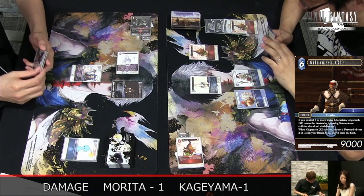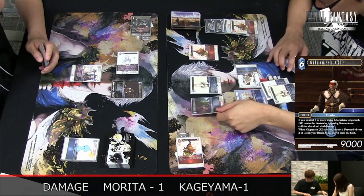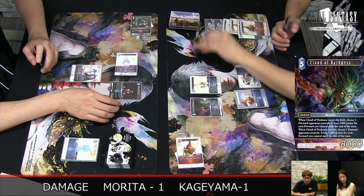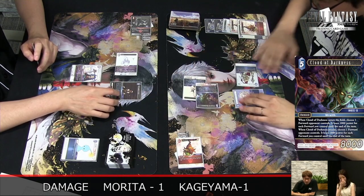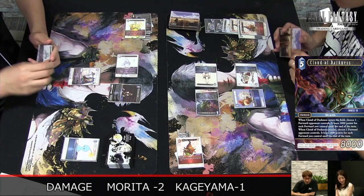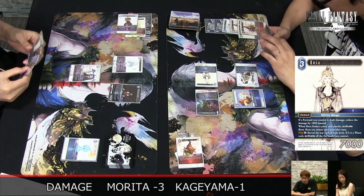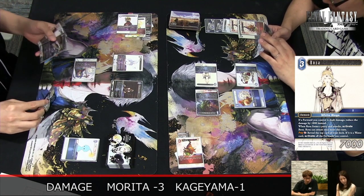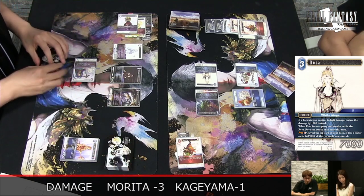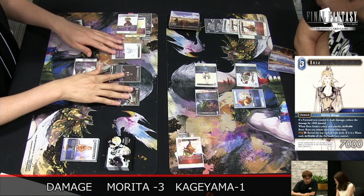He has Rosa in hand, so you really want that third backup because all your cards are odd. Cloud of Darkness to reduce by 4k, then Goblin — I think he's just digging for something, and he didn't get it. So Gilgamesh is now on 3k. Even the Kagnazo he drew is not enough there. That was a really unfortunate turn for Kageyama-san. You really need that third backup in that list.